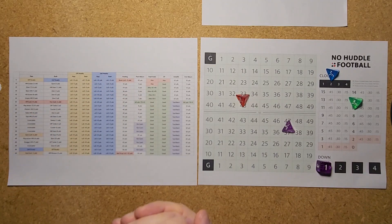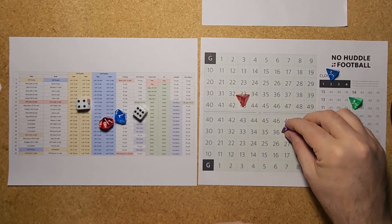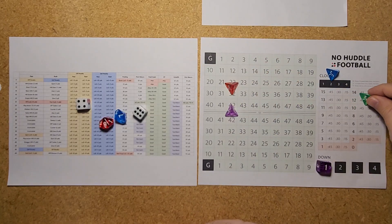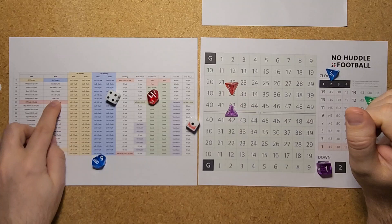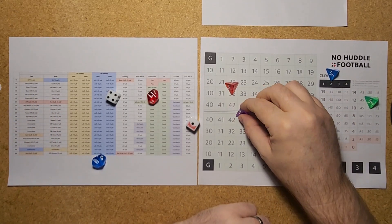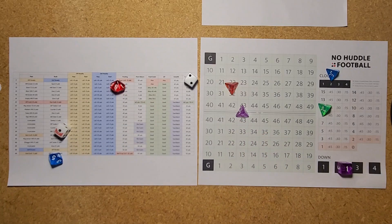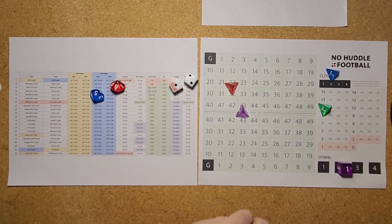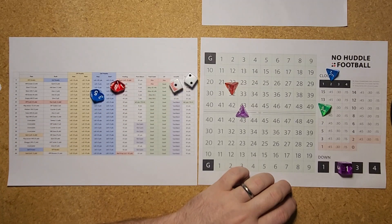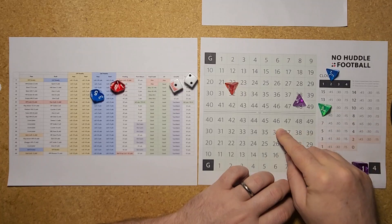A 79 is another running play — off tackle for 11 more yards, down to the Kansas City 42. First and 10 from enemy territory. Another run — a dive straight ahead loses a yard, second down and 11. A 59 is a pass — Kirk drops back and gets a quick screen out to KJ Osborne for 5 yards. Third down and 6 from the 43.